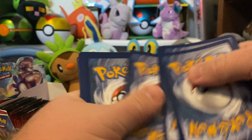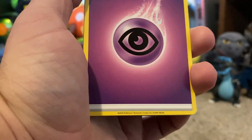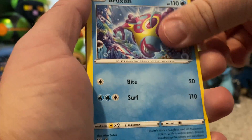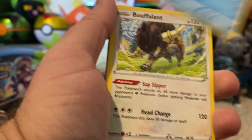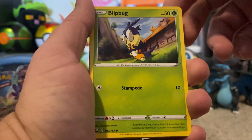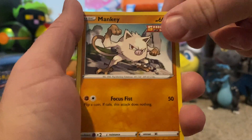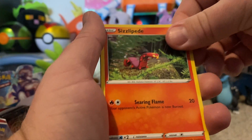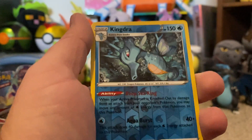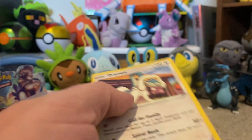One, two, three, four — can we get that Scented Scorch reverse? Psychic Energy, Bruxish, Bouffalant, Level Ball, Blipbug, Poipole, Mankey, Sizzlipede, Baltoy, ooh reverse Kingdra — I'll take that too — and the Drampa.